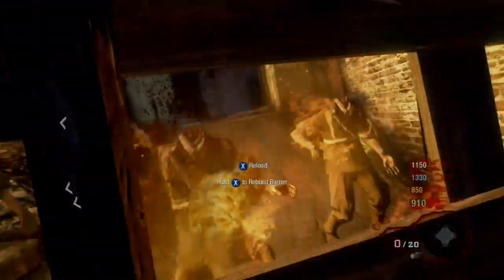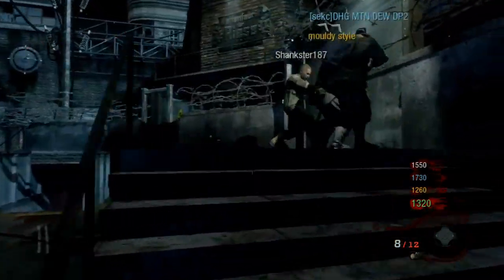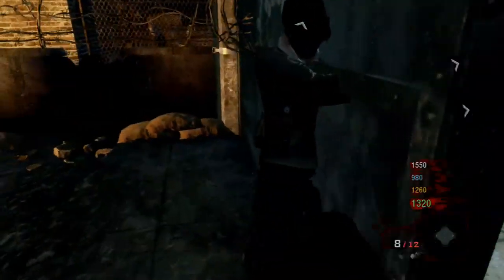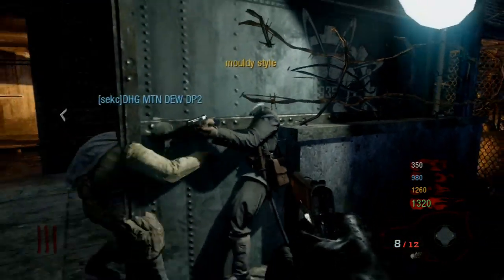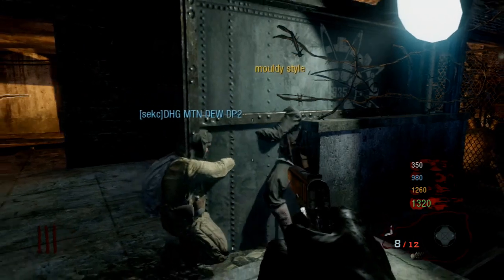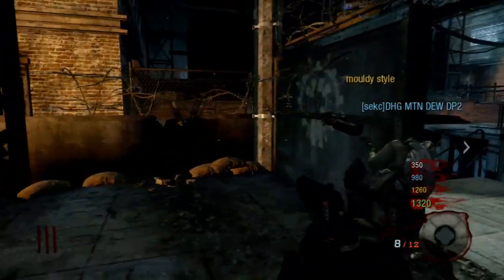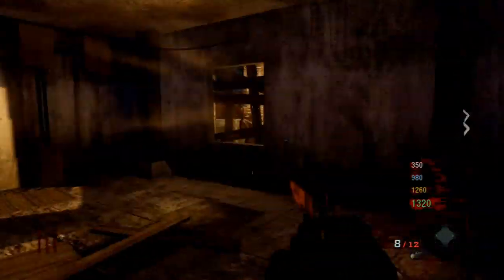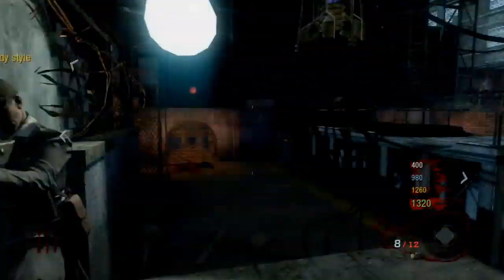Basically, you jam yourself into the corner on the right of the door and open the door — have someone else open it, or you can open it too. Jam yourself in there and open the door and the door will glitch onto you and you'll be inside the door. If you want other people to go in there too, make sure not to leave the door because then it doesn't work anymore.